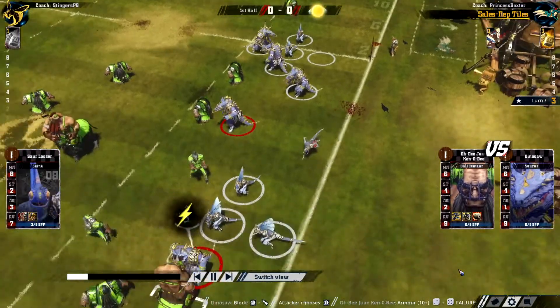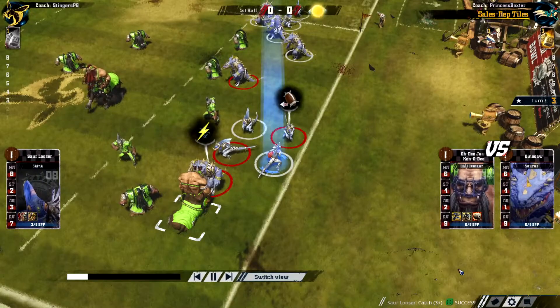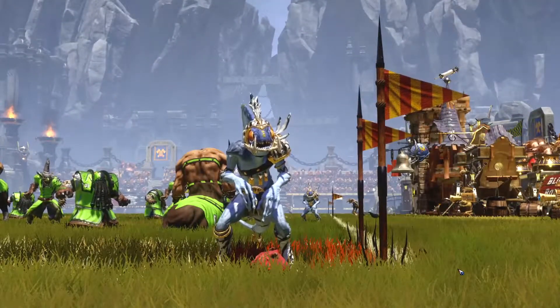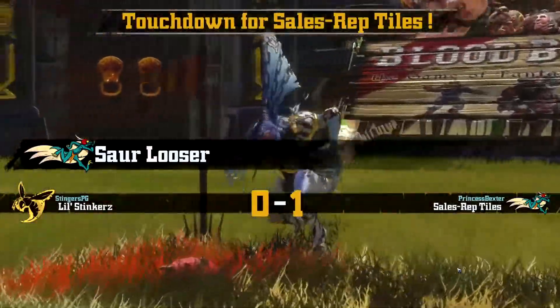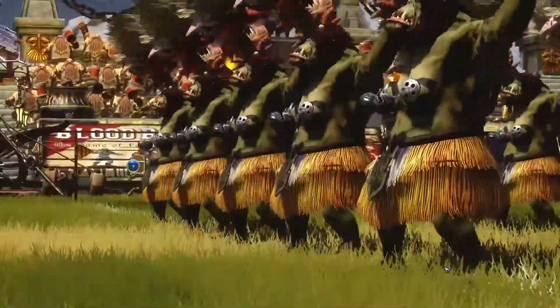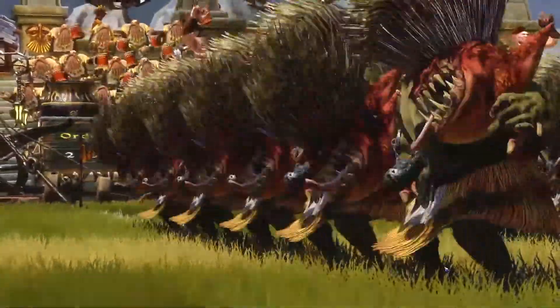Here comes the ball carrier — will we see a handoff? There's the handoff, and a straight line all the way to the end. That's a touchdown! A very quick touchdown. At this point I wasn't too upset about it — having not received the ball at the beginning of the match, I thought I could score now and then again at the beginning of the next half. And here are the wonderful cheerleaders presenting us with their beauty.